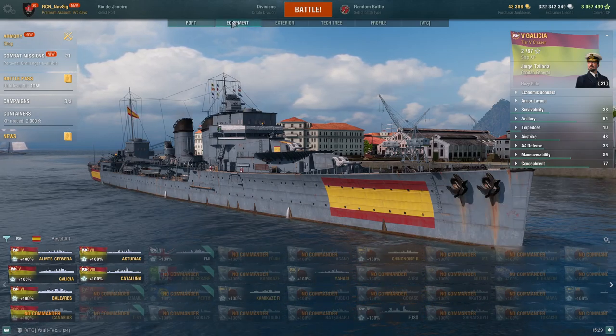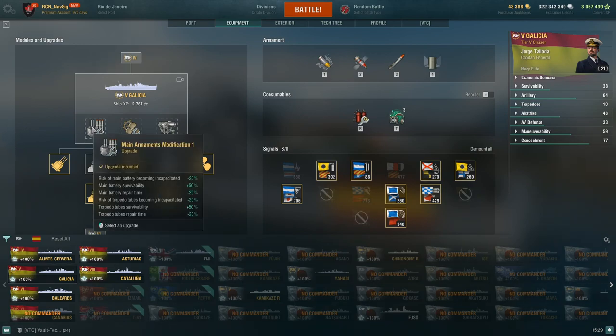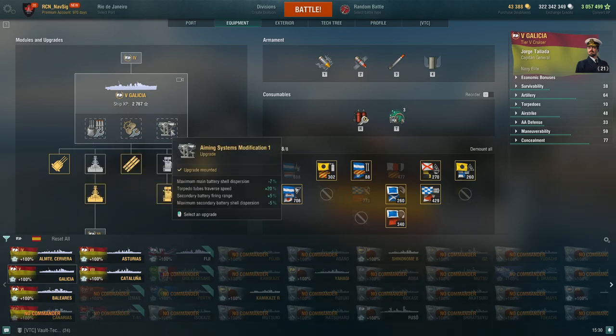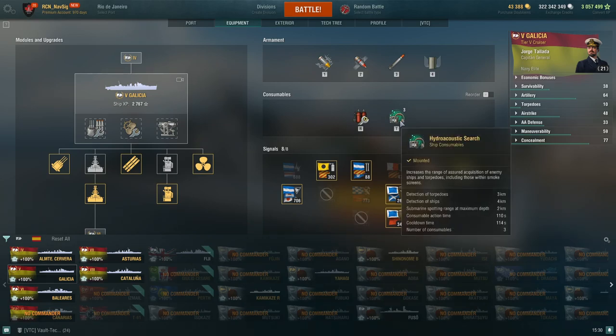Let's go into the equipment. As you know, I take Main Battery Modification — it's only tier 5 so there are three slots. I took Engine Room Protection; you can also upgrade to hydro or damage control, but I took engine protection. I also took Aiming Systems Modification because I want to accurately aim at 15k as much as possible. Straight up HE, AP, and torpedoes as consumables — hydro is really decent too: 3km for torpedoes and 4km for ships.